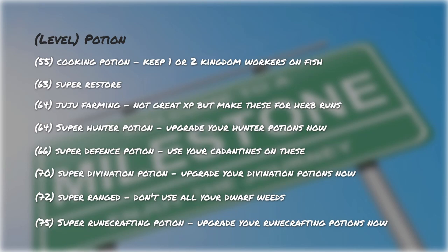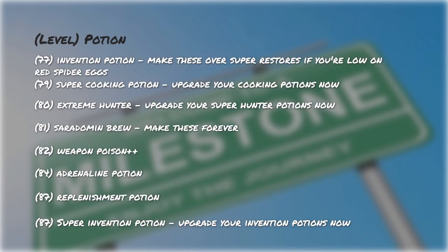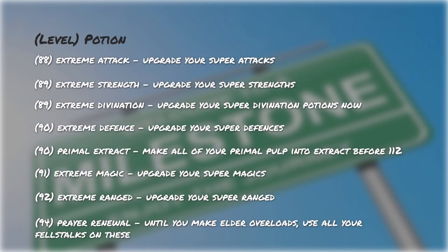At level 70 you can upgrade your divination potions. At level 72 you can make super ranged potions — again, don't use all your dwarf weed here. At level 75 you can upgrade your runecrafting potions. At level 77 you can start making invention potions, which are great if you're out of red spider eggs. At level 79 you can upgrade your cooking potions. At level 80 you can upgrade your super hunter potions. At level 81 you can start making Saradomin Brews, and this is all you'll use your toadflax on. At level 82 you can make weapon poison plus plus potions. At level 84 you can make adrenaline potions. At level 87 you unlock your first combination potion — replenishments — and you can start upgrading your invention potions.